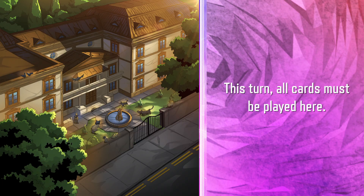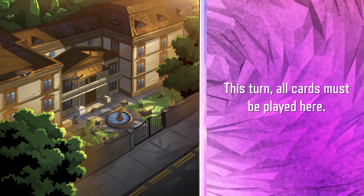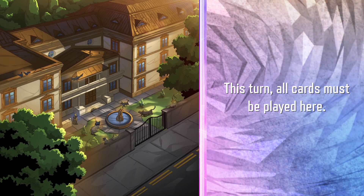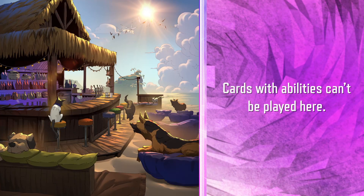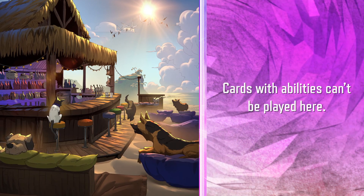Hit Monkey is also great with cards that benefit from having a lot of other cards played, like Bishop and Angela. We've also got two new locations debuting this month: the Pet Avengers Mansion, where they're so cute you have to play there this turn, and the Sand Bar, where it's time to relax — no cards with abilities are allowed.